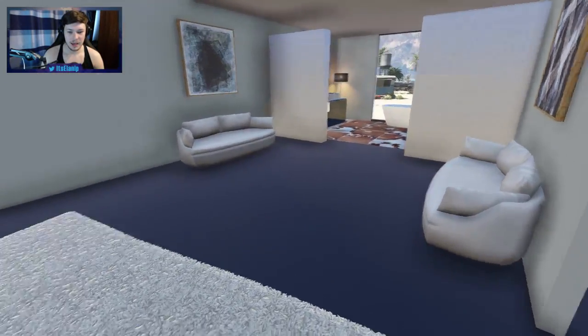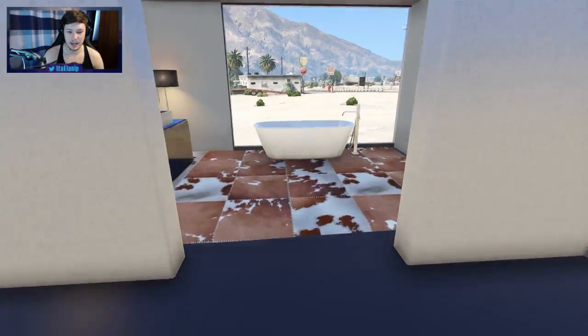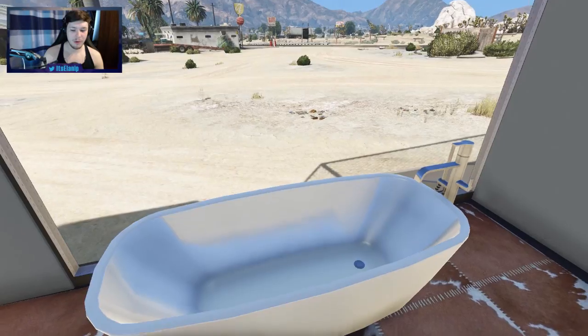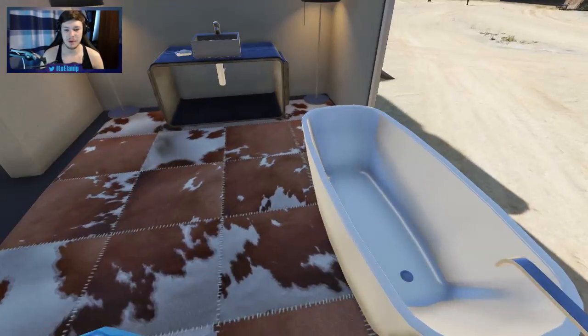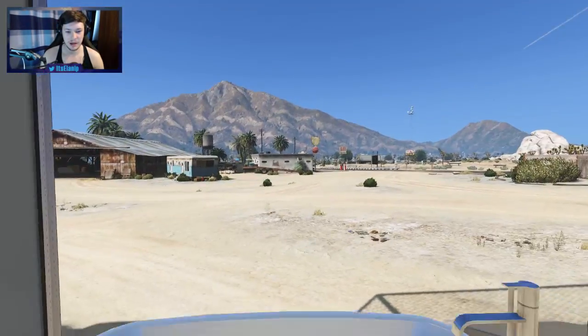Through here we have a kind of big-ass sofa room with two sofas and then a bathroom. Which honestly, I don't really know how comfortable it would be washing my bum here. I kind of feel like people would be able to see me wash my bum — they'll see my wiener. People just driving past will see my tallywacker.